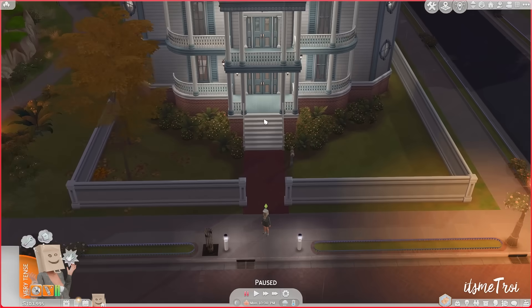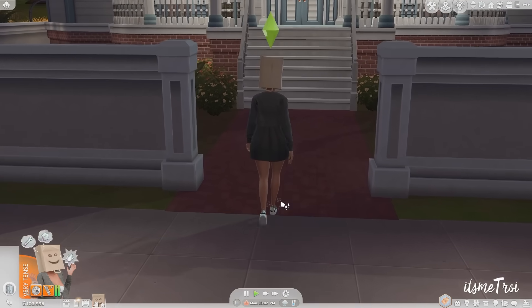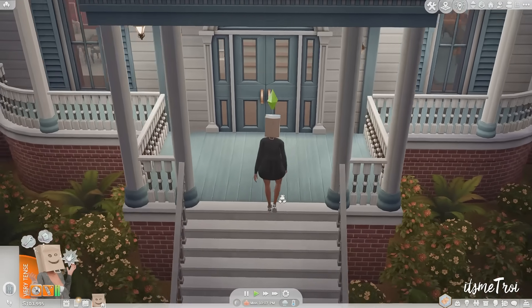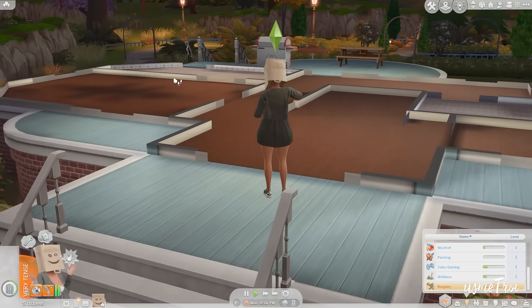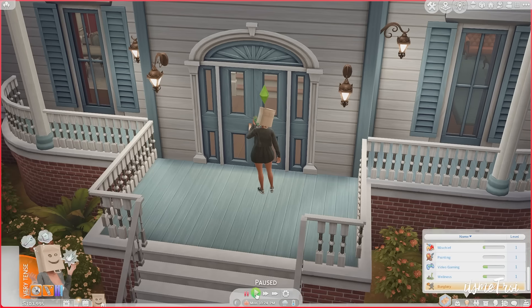Let's find a house I haven't stolen from. We're gonna do 'break in.' It's raining outside but we're going to pretend it's not. The burglary skill is at level five so I shouldn't have any issues. There's a ghost right there — hello! Success, lock busted, door open. Be careful, you don't want anyone to see you.